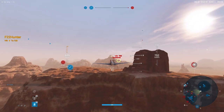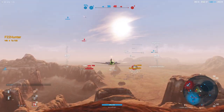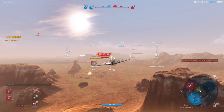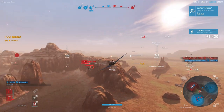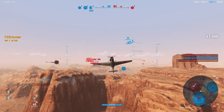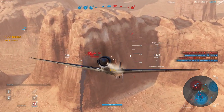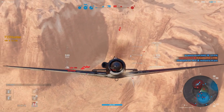We have climbed to a 2-to-1 lead right now. There's the F2G chasing the J-21. Seahawk is already dead at this point — it doesn't look like it, but Seahawk is dead. So I'm not sure engaging the F2G was the right way to go. I think I would have just burned directly to the airfield, flipped the zone, and really put the pressure on.